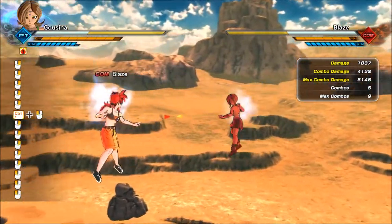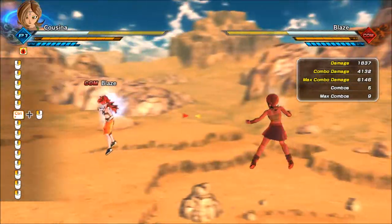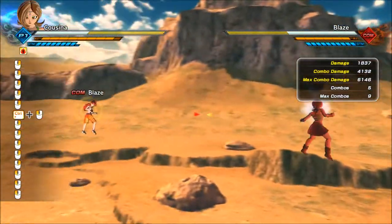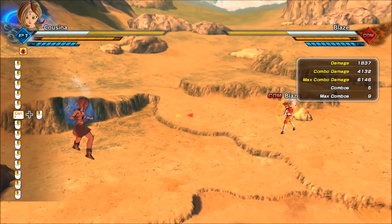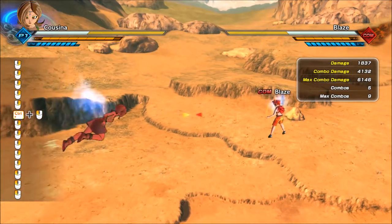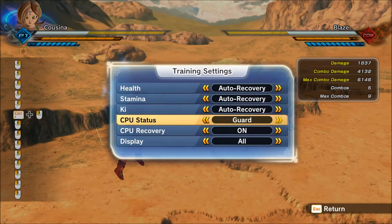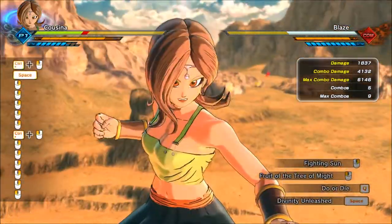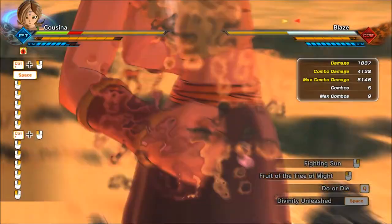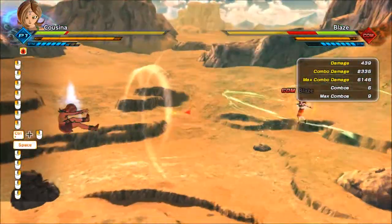So it boosts the damage you deal with your attacks, and it lasts quite a bit. It might even be a good way to extend other boosts like Meditation. When eating the fruit, you can't be knocked out of it unless the opponent uses a burst dash. You also have armor while using it, and after the teleport punch you can stun the opponent and set them up for a combo.